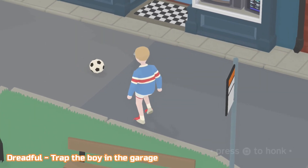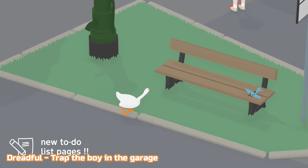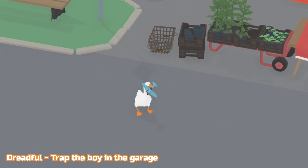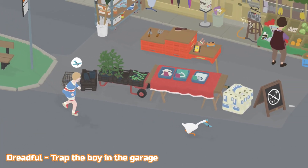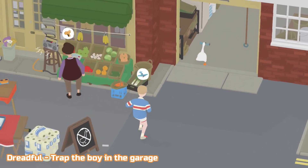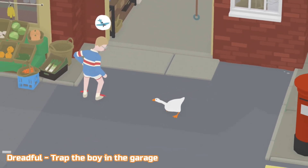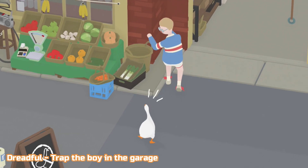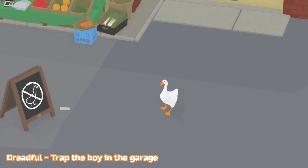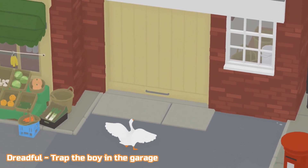Yet again still in High Street, and this is Dreadful — trap the boy in the garage. This is pretty self-explanatory. We need to get the boy into the garage. You can honk all the way to herd him into the garage if you want to. It's easy to just grab the plane and take it in — he won't actually go into the garage but he will stand there allowing you to get behind him, honk and get him into the garage. Then you just pull the cord down and trap him in. You may have to wait until he starts banging on the door, and then that's when you get the trophy.